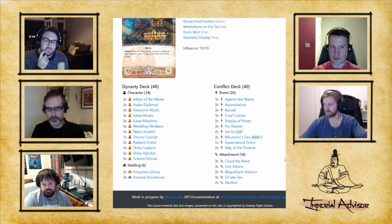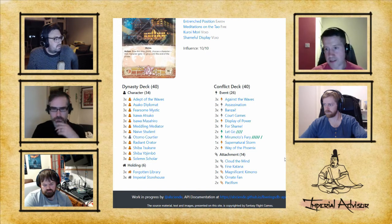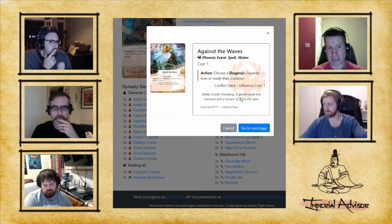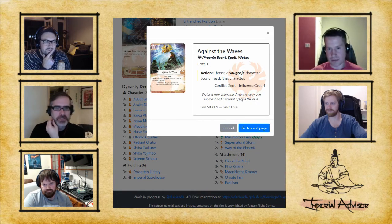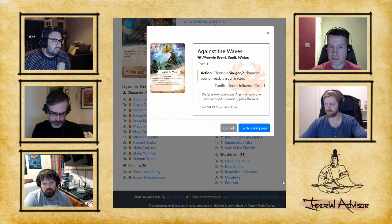Against the Waves is probably the strongest action in the game, because it also has the added utility of bowing opposing Shugenja — it makes Kakita Yoshi tremendously sad. Against the Waves is just hugely powerful.